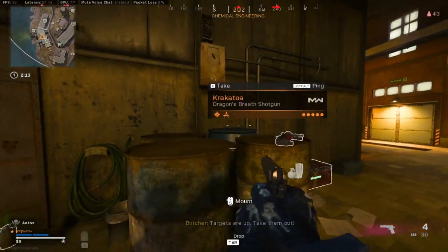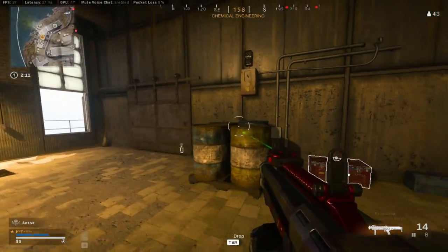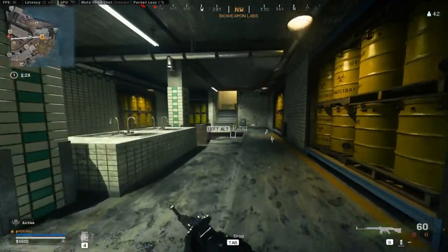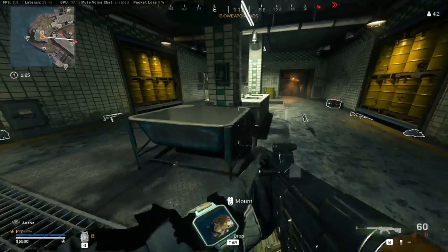Alright guys, straight away we got the Krakatoa R90 shotgun. This is on top of the chemical basement barrels. Down here in the basement of Bioweapons Lab, we have the Denominator Stoner Blueprint, and that's in the sink as you can see here.